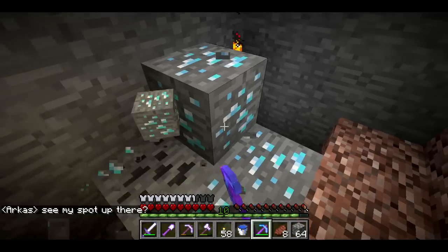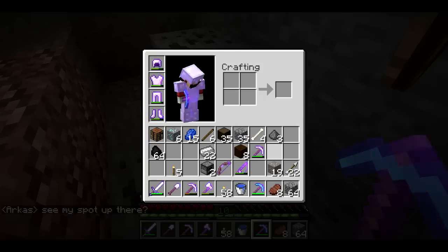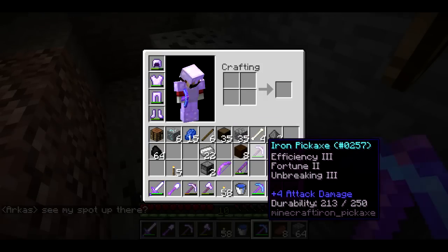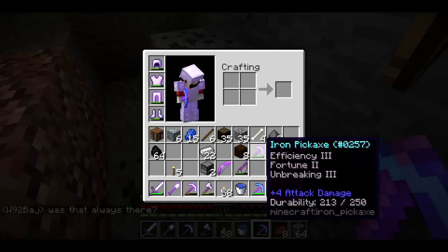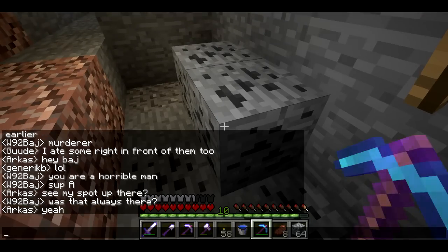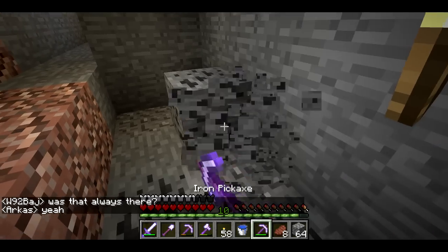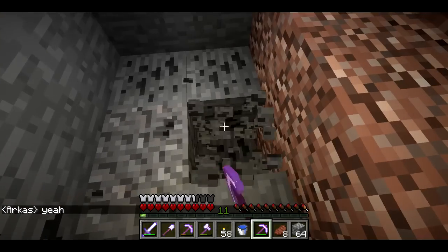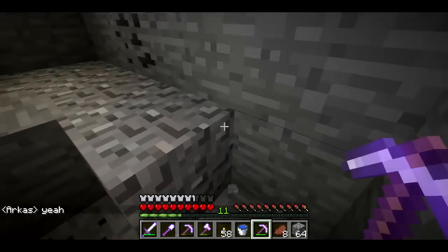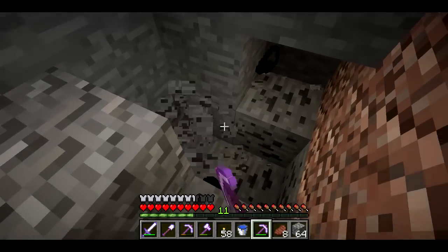I don't have a fortune 3 pick yet, but I do have a fortune 2 iron pick. I got the fortune 2 iron pick before mining out some diamonds — I mined about 9 diamonds that way, and I lent it to Nebris too. So I do have the fortune 2 for getting extra cobble and lapis and that sort of stuff, which is also good for extra levels.